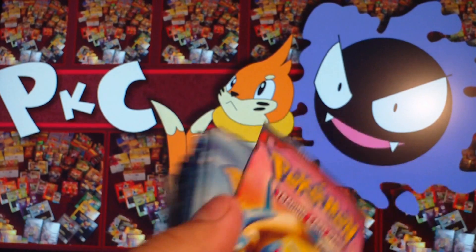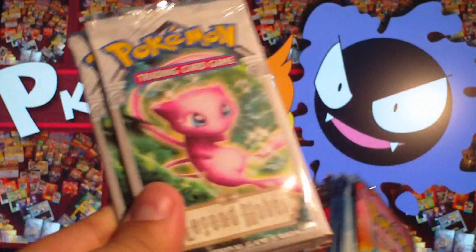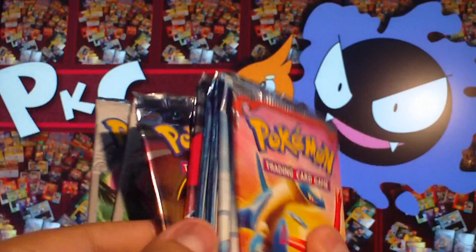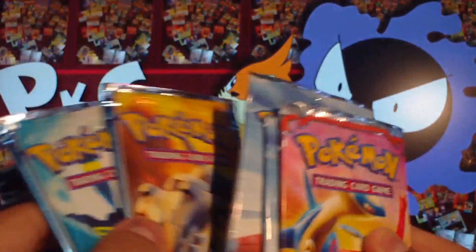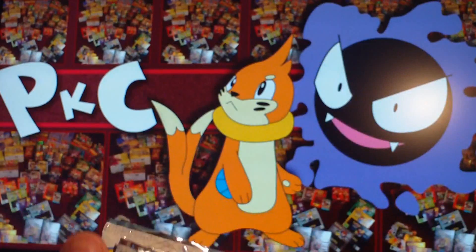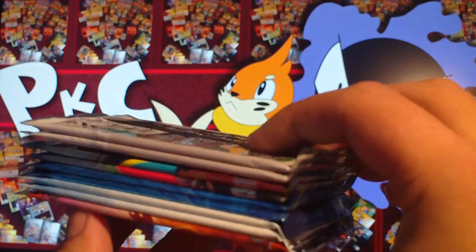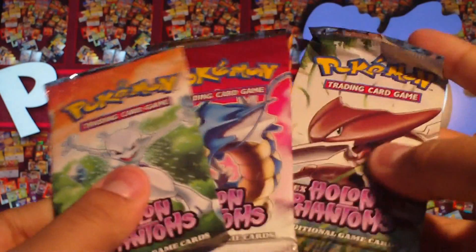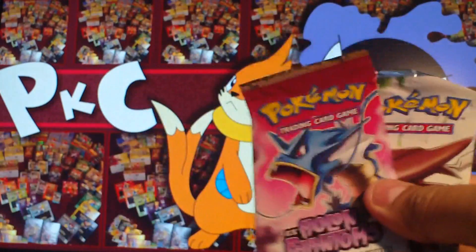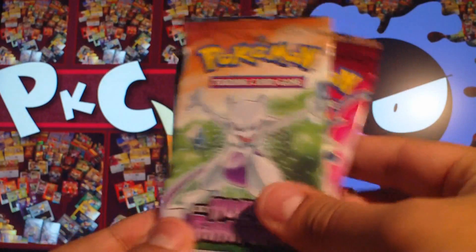Hey guys, I've opened quite a few sets now from this random set of packs. I've opened Legend Maker, two Delta Species, Unseen Forces and Deoxys, and also Dragon Frontiers. Pretty good pull so far actually, I can't really complain from random packs and sets I've not started. But today, this is the second to last video. I'm going to be opening three Holland Phantoms packs, which I've gotten from a combination of Supreme Victor blisters and also a Secret Wonders blister.